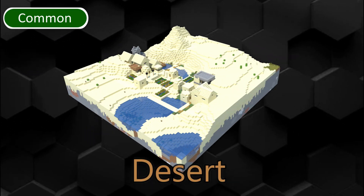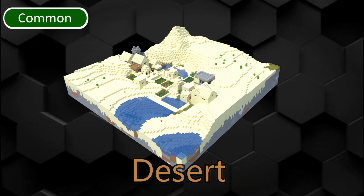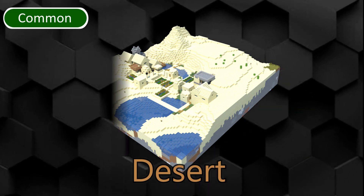The Desert is a common biome where fossils can be found. Desert temples, outposts, villages and wells can be found here. Rabbits are the only passive mobs that can spawn here. It is easy to build in this biome.